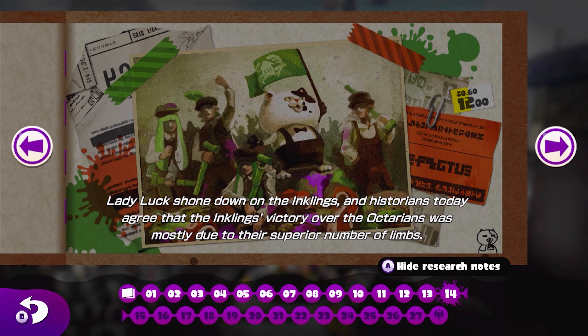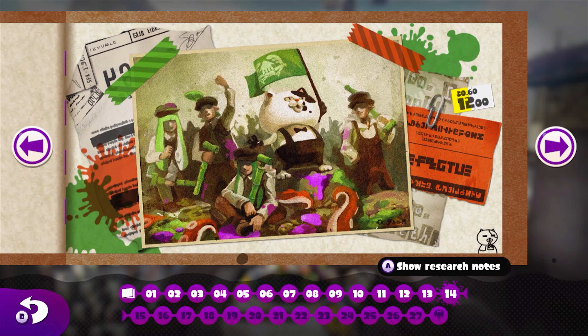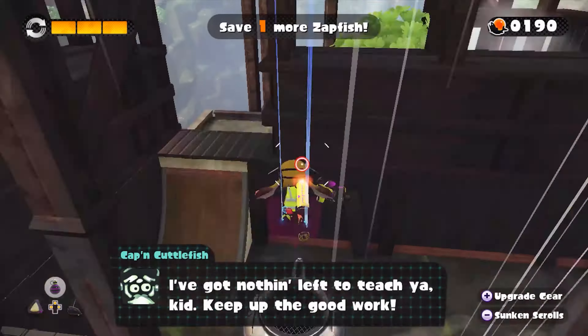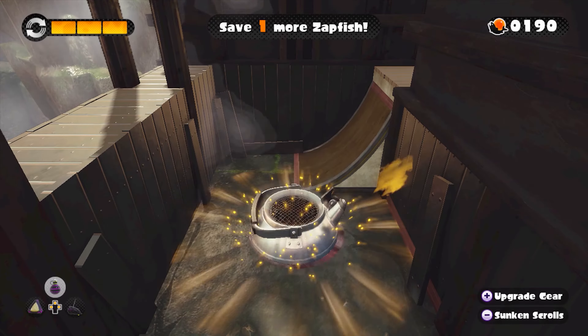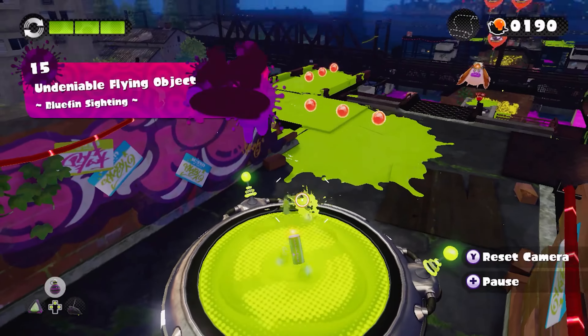Lady Luck shone down on the Inklings, and historians today agree that the Inklings' victory over the Octarians was mostly due to their superior number of limbs. Also, they have a cat named Judd and he is my favorite — he's a cutie pie. Moving on, level 15. Undeniable Flying Object — Bluefin Sighting. Let's do this. I'm curious how quick speedruns of Octo Valley go. Oh, this is another one of the online levels.